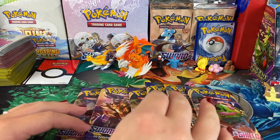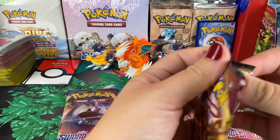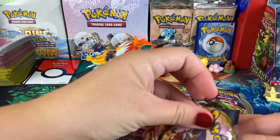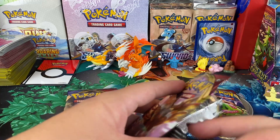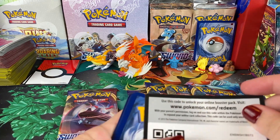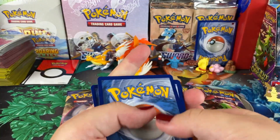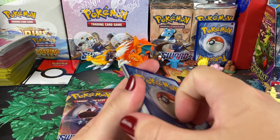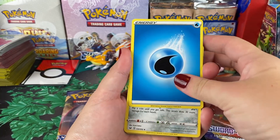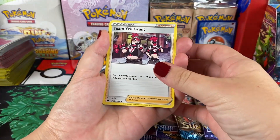She starts with her first pack. She's really slow at opening them. She gets a green code card, which is not great — it means there's probably not a rare in there. You can still get a reverse holo rare though. She feels like he's trying to make her look bad in front of viewers, but she says she does that perfectly fine herself. He tells her to go up a little bit to get the full card in frame.